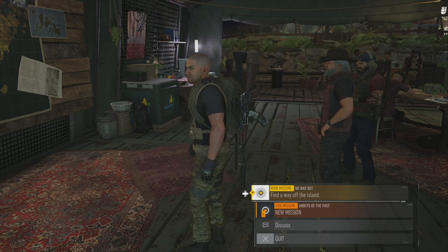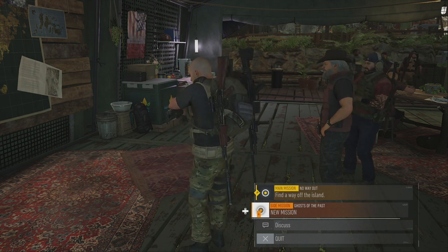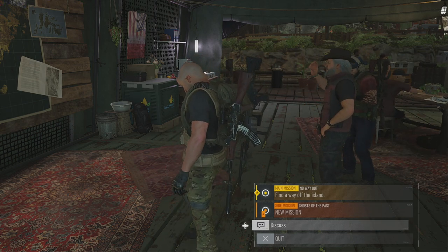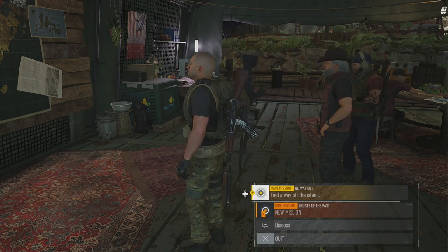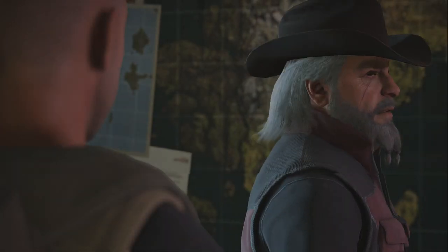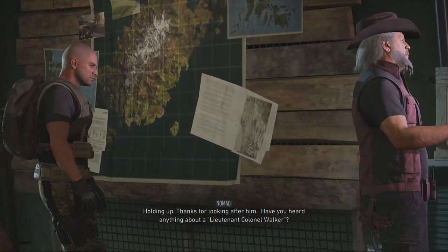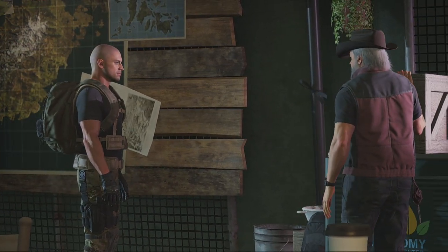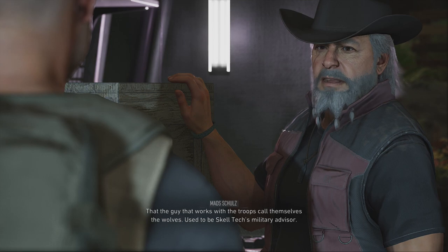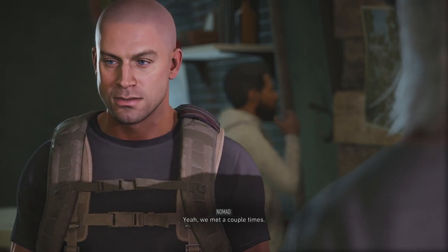I'm talking to Schultz. I can either take No Way Out, the main mission — find a way off the island — or a side mission: Ghosts of the Past. How's your pal? Holding up. Thanks for looking after him. You heard anything about a Lieutenant Colonel Walker? That the guy the troops call the Wolves? Used to be Skelltech's military advisor. Heard he was an operator. Yeah, we met a couple of times.